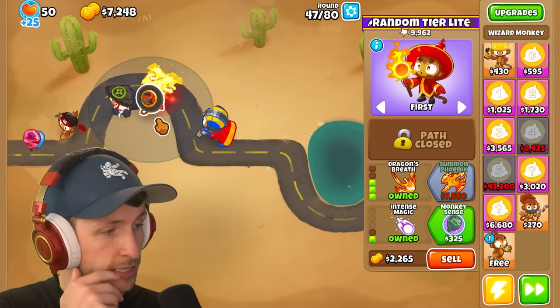A few more rounds. A T6? Oh nice — a sun avatar. Very powerful. Let's keep our banana farm moving along. Look at this thing — 500,000 pops! This MAD, which was a random tier that only cost us $6,000 to get — how crazy is that? That is amazing.